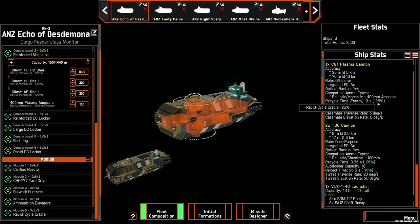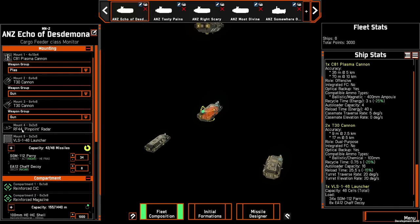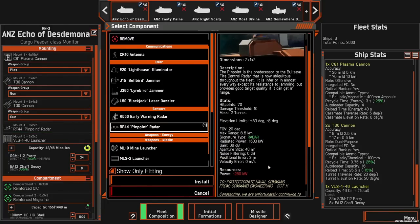The recycle time for the C-81 goes down by one second, and we also increase the reload time for the T-30s. One thing about the Echo of Desmonda, which differs from all the other ships, is that it has an RF-44 pinpoint radar — a shorter-range version of the Bullseye — with a range of 6.5 kilometers. So once you get within 6.5 kilometers, turn this on and your accuracy will increase. Until then you'll have to rely on your other electronic sensors and radars.